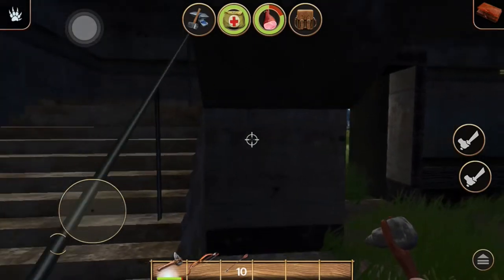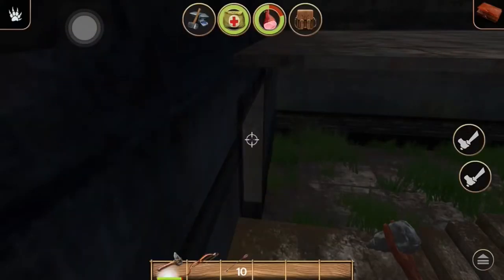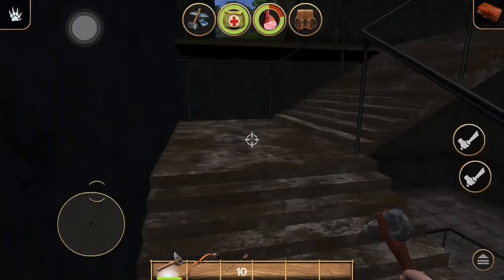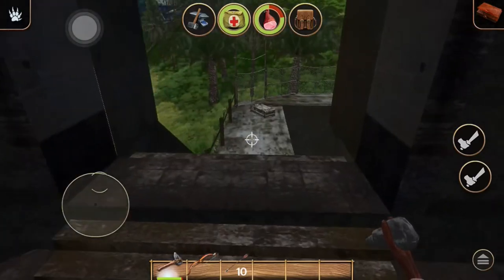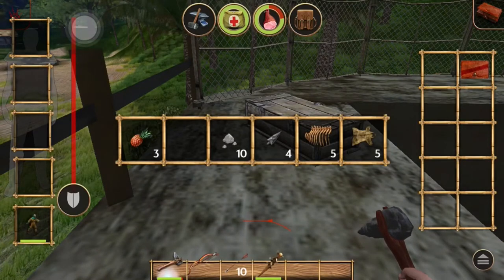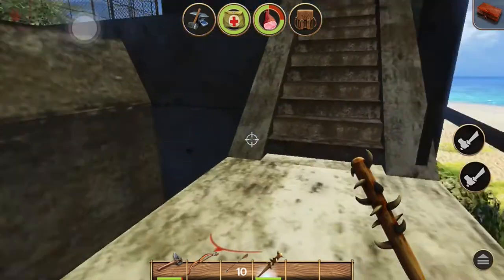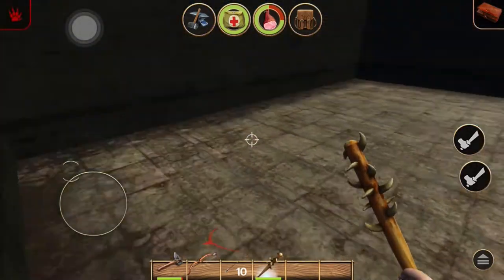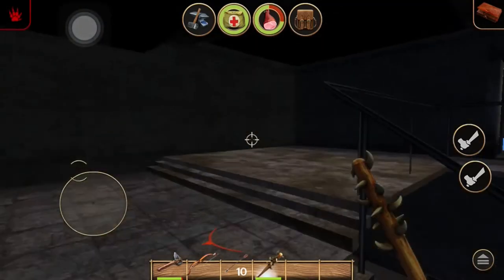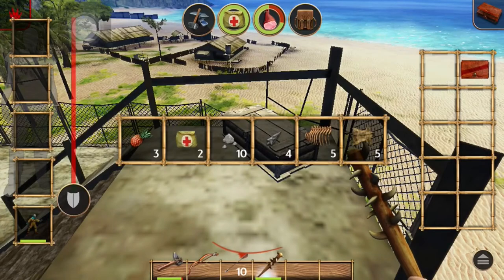I'm going upstairs if I can make it up there. Let me fix this sensitivity one more time. Got it to the lowest it could be. Let's get upstairs — this is a good find, a real good find. Look at all the stuff we're getting! I guess when you're playing in adventure mode they spawn you some good stuff. Maybe I should have been playing adventure mode. The only thing you lose is your weapon — you don't lose your items. Oh, I just used some medicine for no reason.